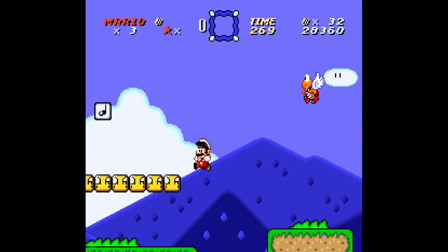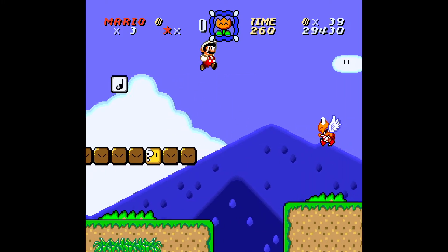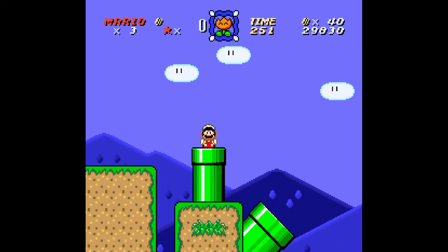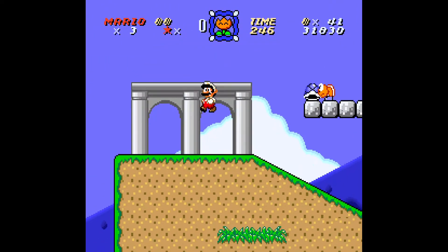I'm going to go for dragon coins if I see them. Lives are a thing — this doesn't have anything, no lives counter shown, so I gotta be a little careful. Remember to hold the button to go high and long.